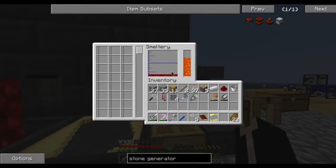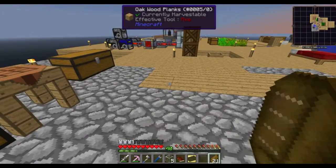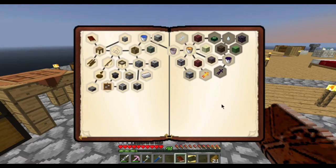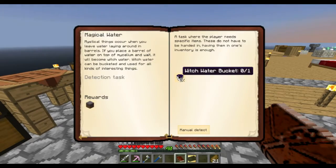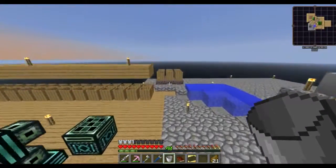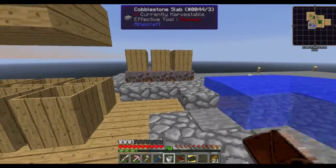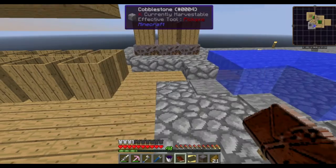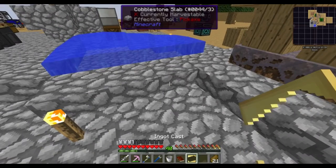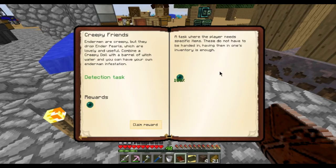Now pour me a couple of blocks of iron. So yeah, stone generator. Oh, get an actual bucket of witch water — I can do that, I never bothered storing it in a bucket before. It's actually very convenient because an enderman stole one of my pieces of mycelium, so I can replace that.